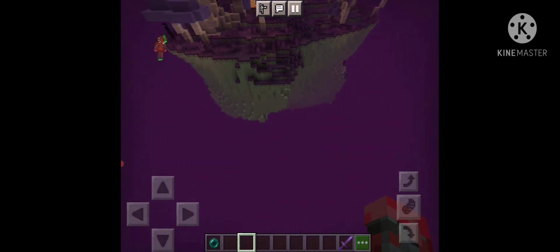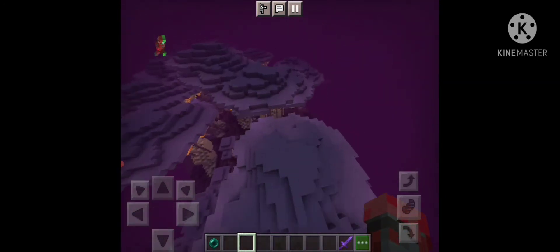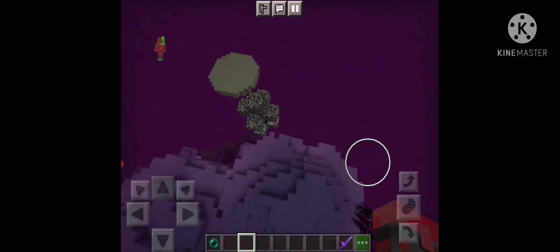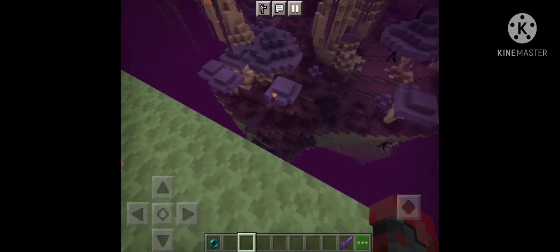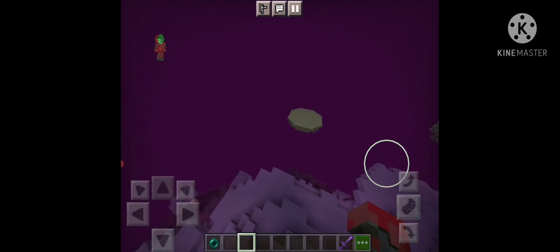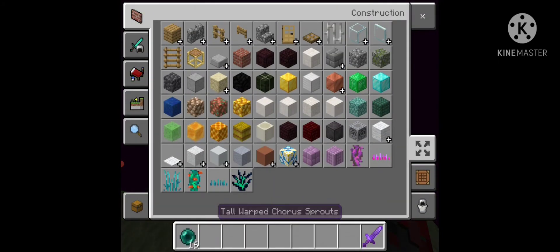Those biomes have variants with different contents — it adds mobs, blocks, items, and hauntings. Next on the list is the gorge forest trees. The second one is the purple side, and there's also a green side. There are three new biomes: the quartz forest as the old biome, plus a quartz variant and a warp variant.